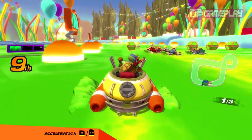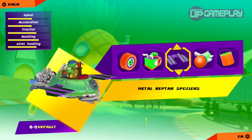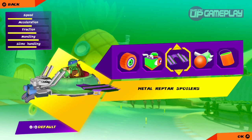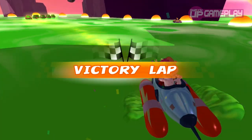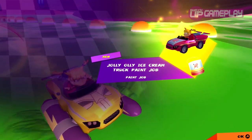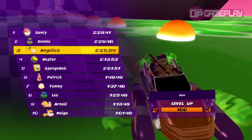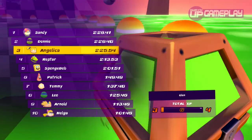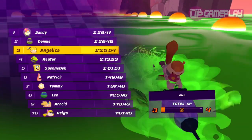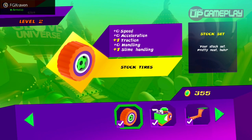You can unlock new parts for your vehicle which will improve the stats of your kart by collecting special item boxes during victory laps. An opportunity to take part in a victory lap happens every time you level up, and leveling up happens by gaining experience points from participating and winning races. Alternatively, you can also buy these parts in the shop using the coins that are scattered over each race track.